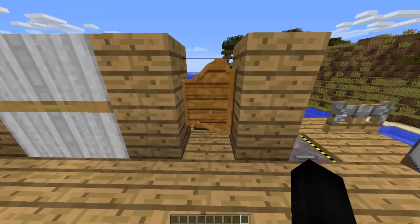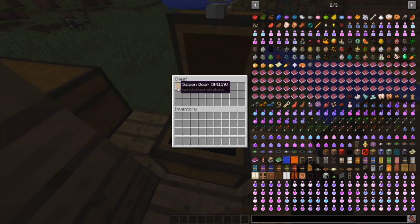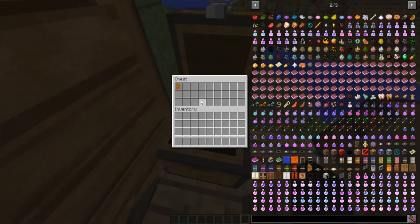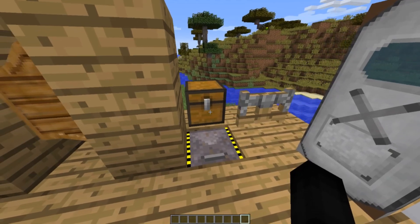Next we have the saloon doors — I was calling them cowboy doors. This one is interesting: you can't right-click it, you have to walk into it, and as you can see it opens and closes like it normally would. To craft the saloon doors you need any kind of wood plank — four of them — and two sticks. Again, it opens and closes like that.